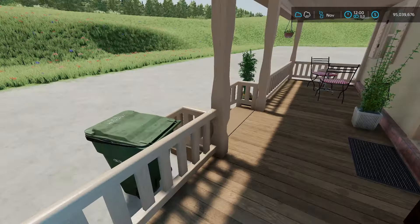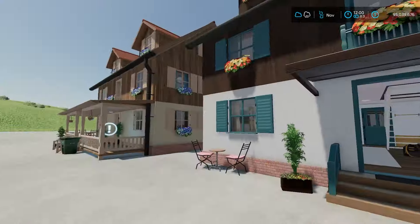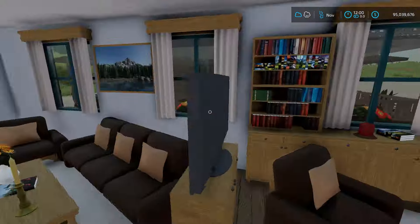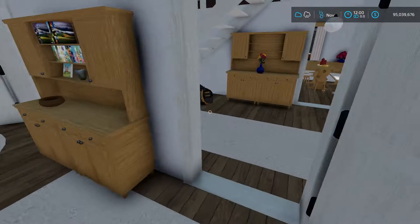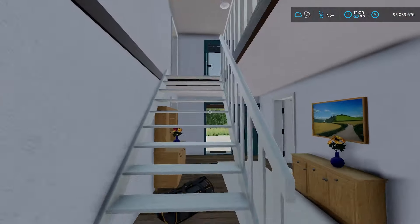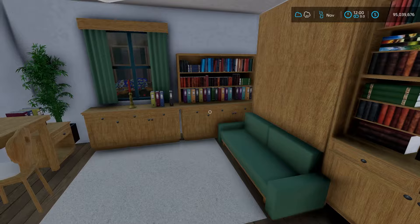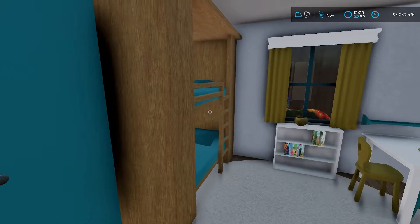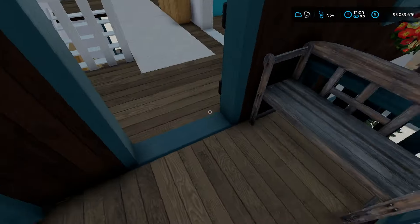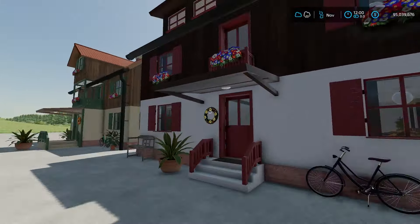The next two-story house has a wardrobe trigger out front. Both sides could honestly work as the front or back — they both look great. Kitchen area, a living room that's my favorite, and a bathroom. Going upstairs there's a very small balcony, a sleep trigger, a nice little study with lots of books, a kids' room with bunk beds, a bathroom, and a nice little back porch — perfect to sit out and have a cup of coffee.